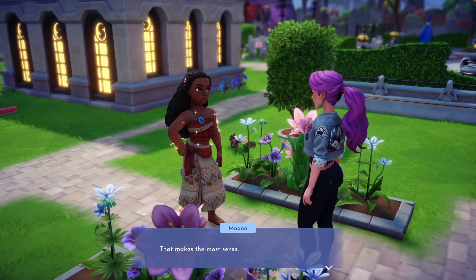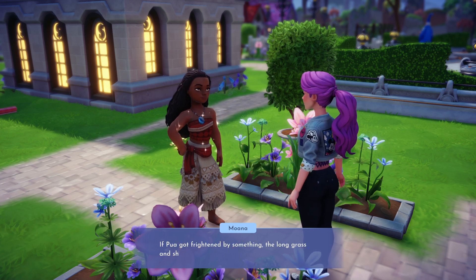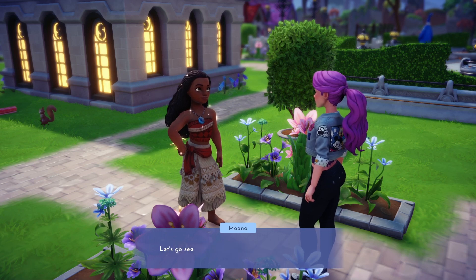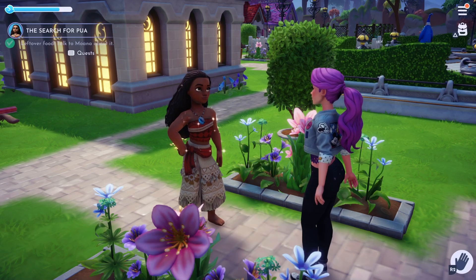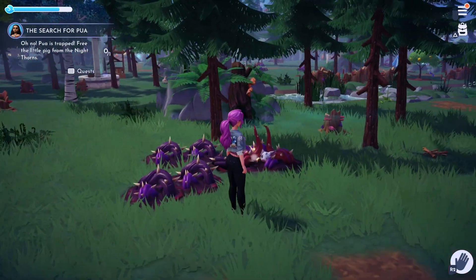We think he might have made his way over to the Forest of Valor. We'll need to search the woods for the scared little piggy. You will need to search the forest until you find the scared Pua trapped in some night thorns. Once you have spotted him, you can remove the night thorns to free our friend.